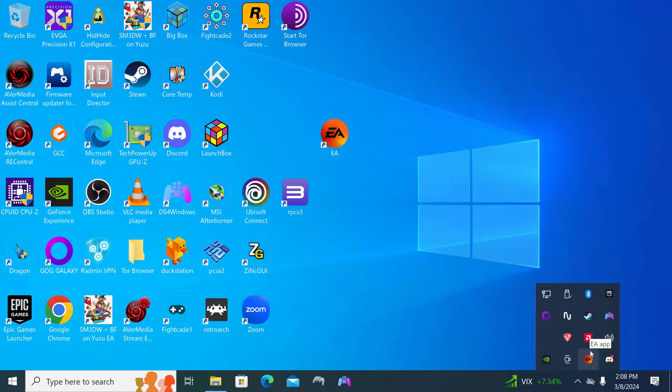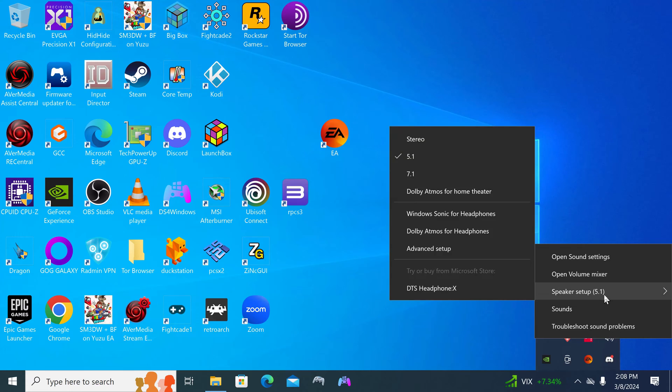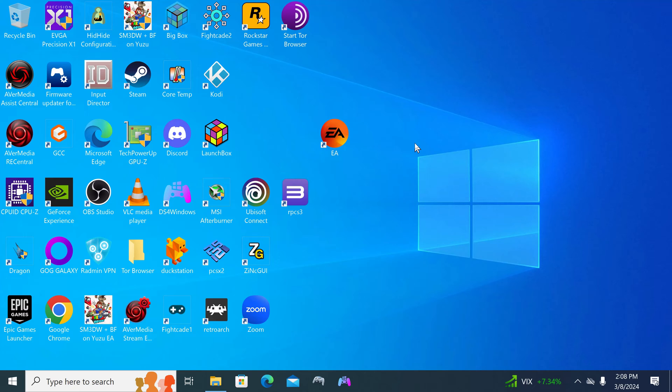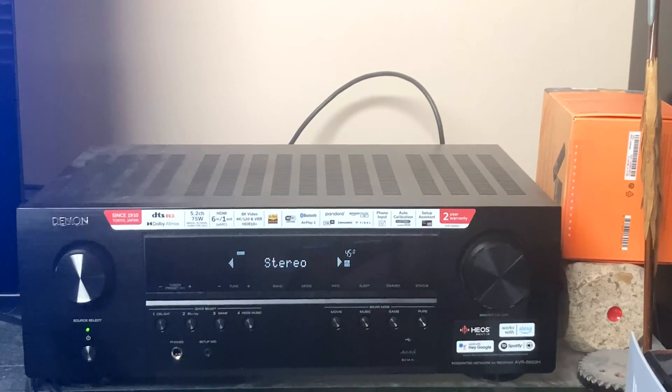The first thing you have to do in your Windows 10 audio settings is go to the system tray at the bottom right corner where the audio icon is and right-click it. This brings up a context menu — from there, select speaker setup. Depending on your audio hardware you'll have a few options, and the one you need to select in order to use Dolby Pro Logic 2 is stereo. Once stereo is selected, confirm your receiver is also detecting stereo. If something else is showing, play some audio for it to switch.